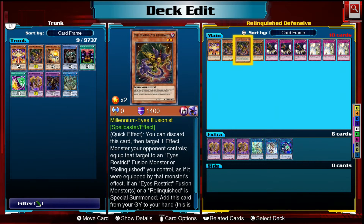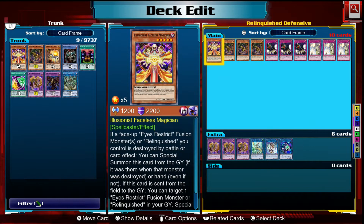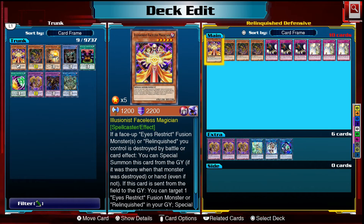For defensive options: Millennium Eyes is a quick effect so it's technically defensive; Crackdown is a trap so same thing. We have three copies of Solemn Strike to negate effects. We also have one Illusionist Faceless Magician — it's a revival card for your monsters. If a Relinquished monster is destroyed by battle or card effect, you can summon this from your hand or graveyard, and when it leaves the field you can summon a Relinquished or fusion monster from your deck or graveyard. It's a bit slow though.